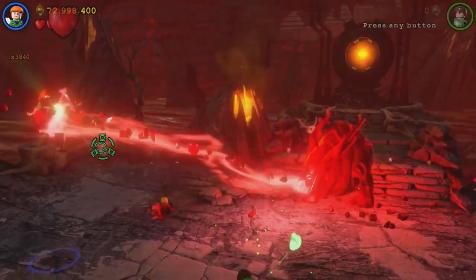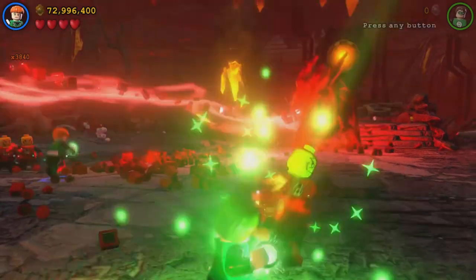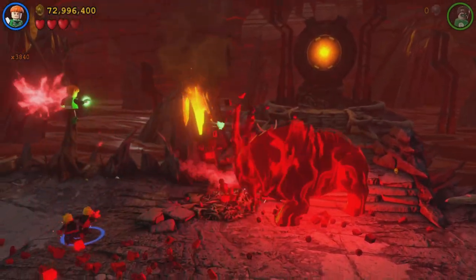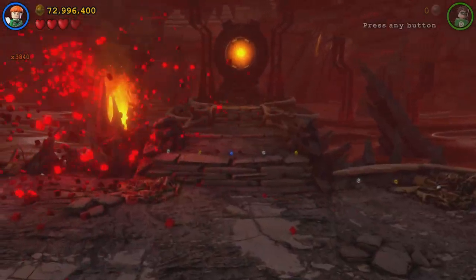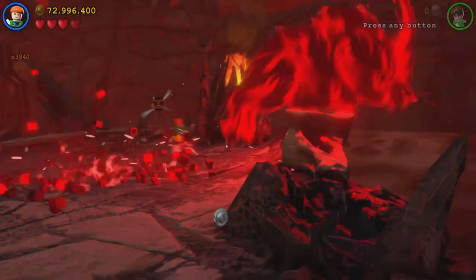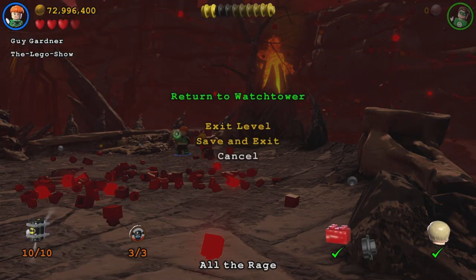Here we are in the boss fight. What you're going to need to do is aim up at the skull. Right there. And then over in this corner is the last one — there's three out of three. And then down on the ground right there is the tenth out of ten minikit. So now let's save and exit and return to the Watchtower.